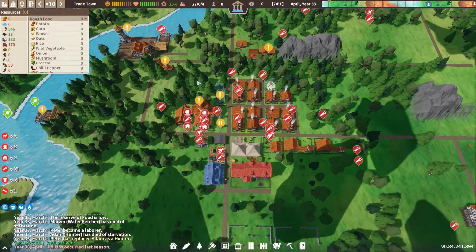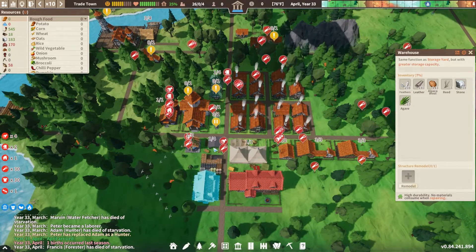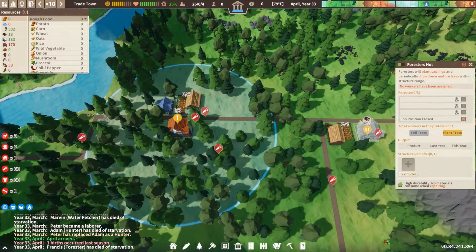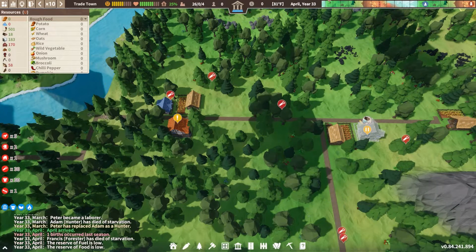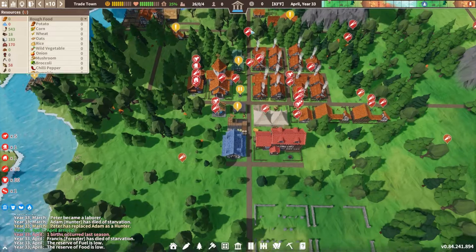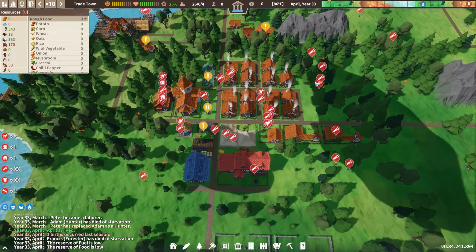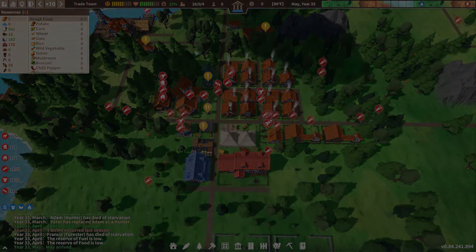Our happiness is dipping again. I want to take our builder off since I think we have all the building we wanted — forester's huts are placed. Unfortunately a worker who was in one seems to have died. We've got immigrants on the timeline which is super nice — we're going to need to keep this growth happening. It's been a really nice episode. That's all I have time for tonight — I hope you enjoyed, see you on the next episode of Settlement Survival. Thank goodness for gatherer huts!